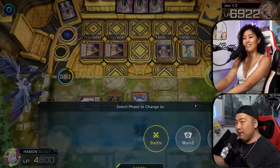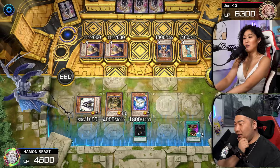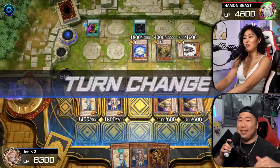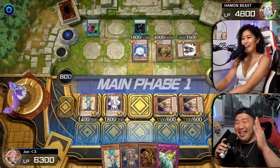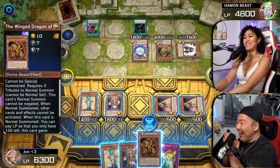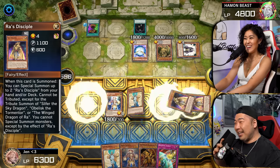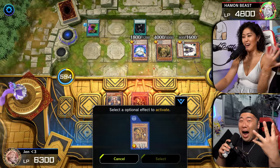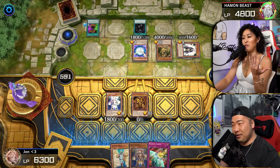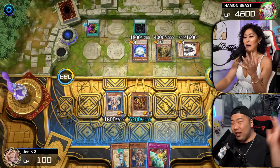Oh, but I lose so much. That's okay. Pass. I totally get it — she's trying to beat me with a humongous Ra. She's going to give up 6,200 life points for the Winged Dragon of Ra. Are you going to use his effect? Eff it, yes. I'm sick. So she's going to give up 6,200 life points.